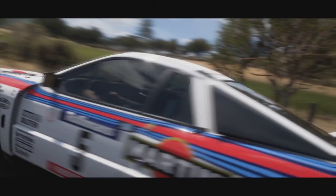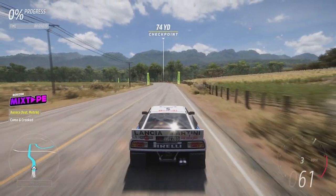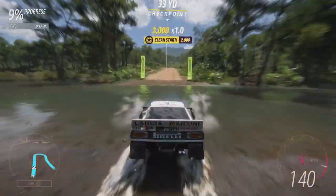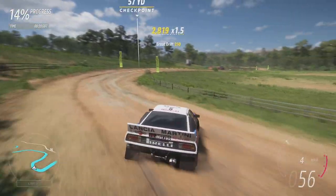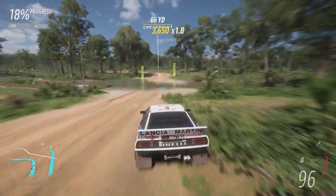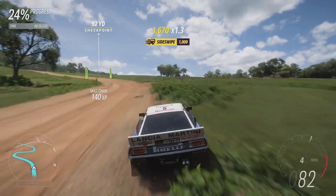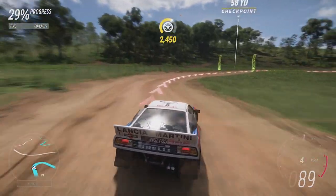Here we go with the first run in our 037 rally car — we're running almost 500 horsepower, about 470. Listen to that supercharger whine, it sounds absolutely fantastic. We've got a rear engine setup, rear wheel drive, so plenty of weight over the rear wheels, with the supercharger giving us no lag. We keep to the right-hand side of the water splash, which can be a little bit faster.